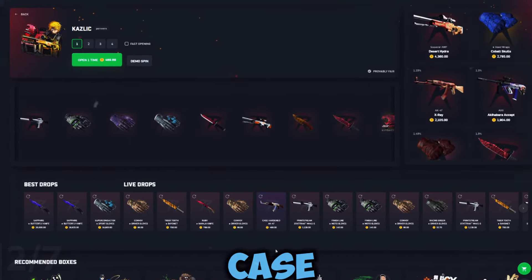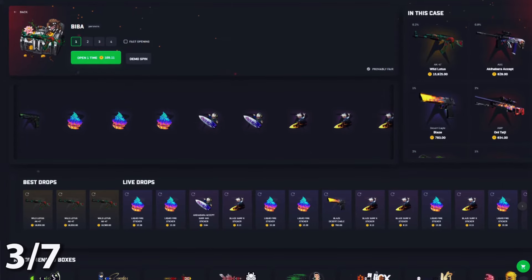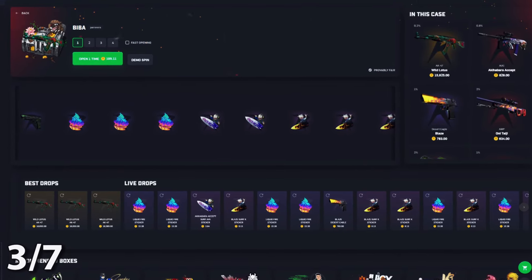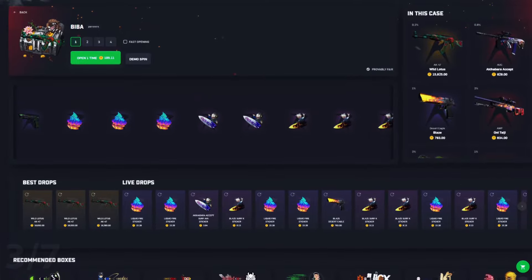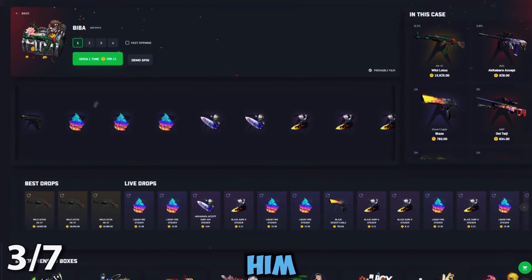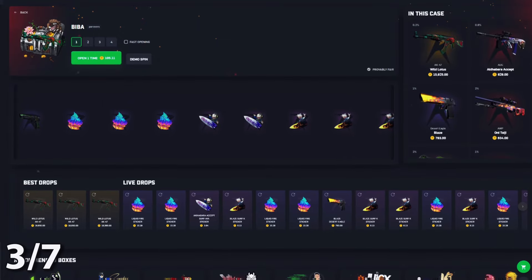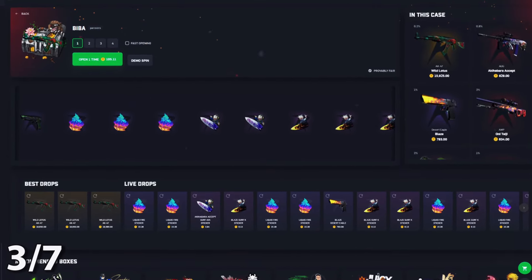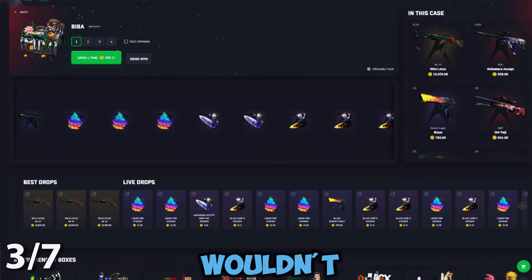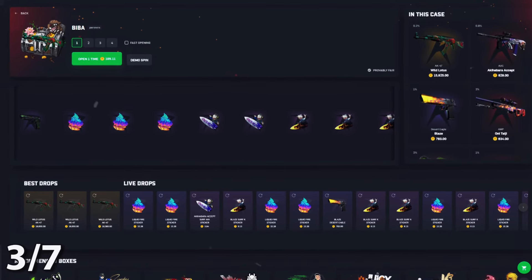Case number three is the Viva case — this is a 90/10 case with a 150x max win on the Wild Lotus. I've seen this thing pulled a couple of times, especially against my close friend John CS Money. He's had that pulled against him and it is tough to watch, but it is a spectacle to see — a crazy pull. Honestly, one of my favorite 10 cases and one of the best creator cases out there. I wouldn't really recommend opening it solo, but in a battle it could be the juice you need to win.